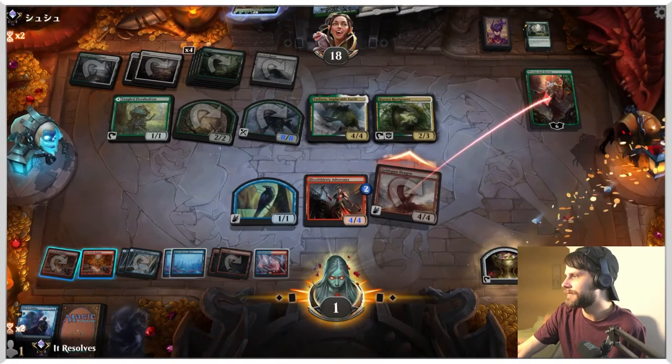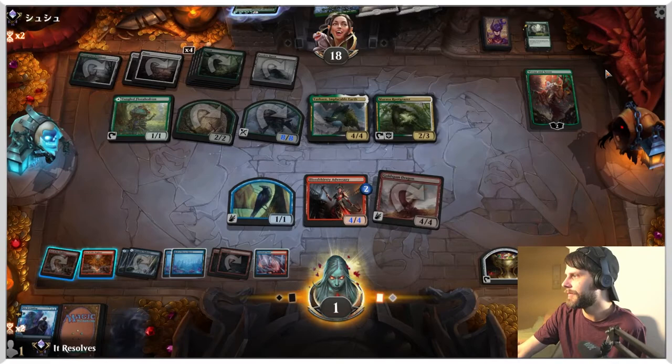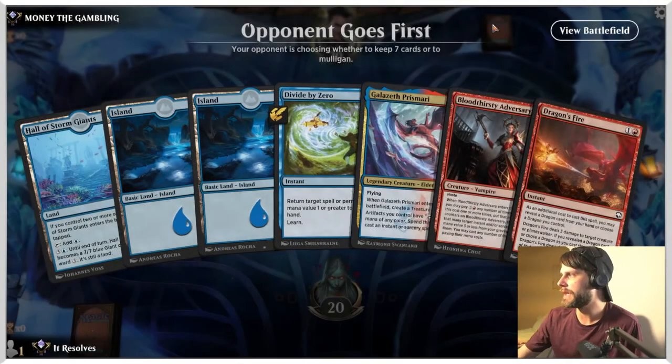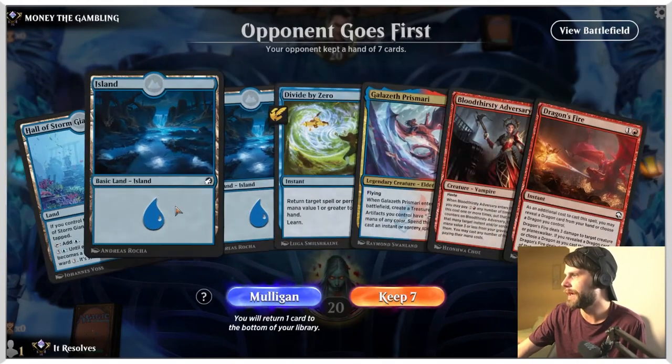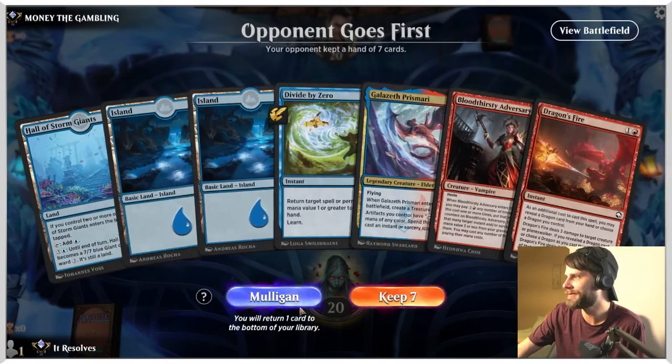Let's just do this and we die. We're going to concede — let's jump into the next game. Here we are for our next game. Oh, this hand is weird — I'm going to mulligan.